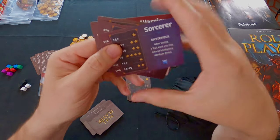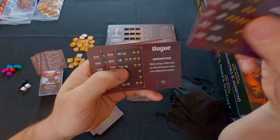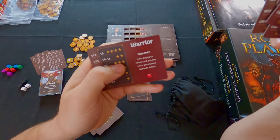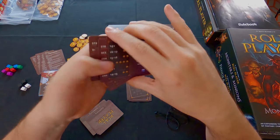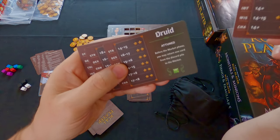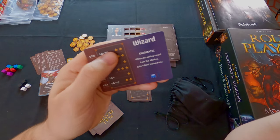Class cards are double-sided. On one side we have sorcerer, rogue, cleric, bard, ranger, and warrior. On the other side we have barbarian, druid, monk, paladin, thief, and wizard.